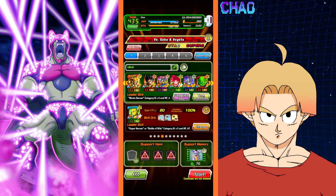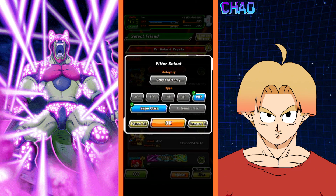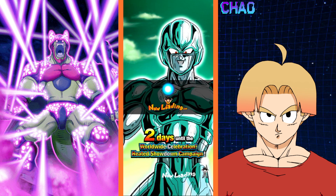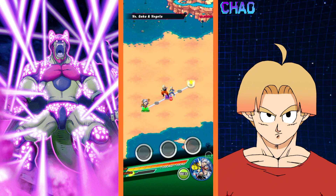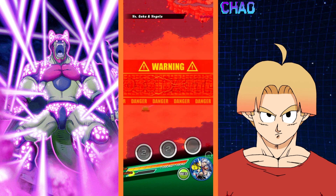We're alternating, so this one will be with superheroes. We did superheroes, super bosses, now we're back to superheroes. No support items — you can bring a support memory, you are allowed to use a support memory, just no support items. Make sure you bring all five types: STR, AGL, INT, TEQ, and Physical.